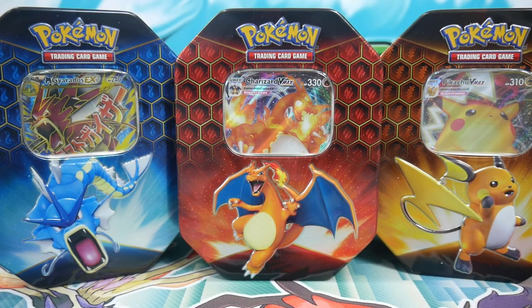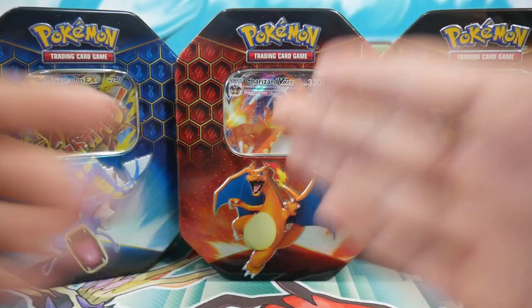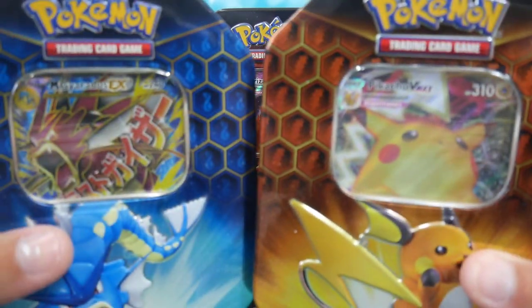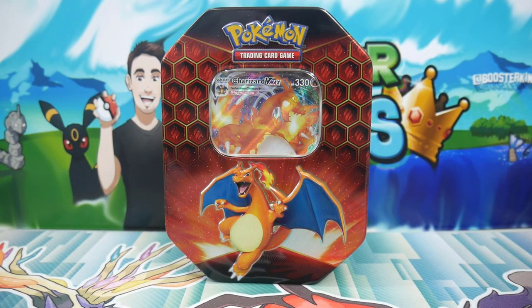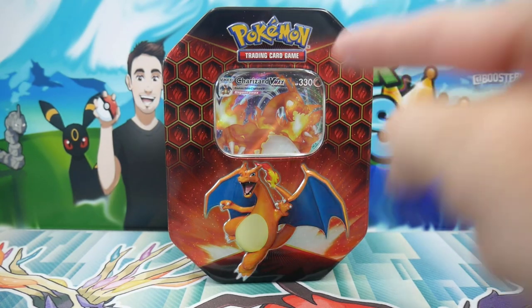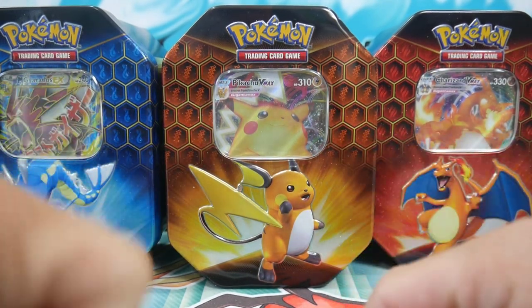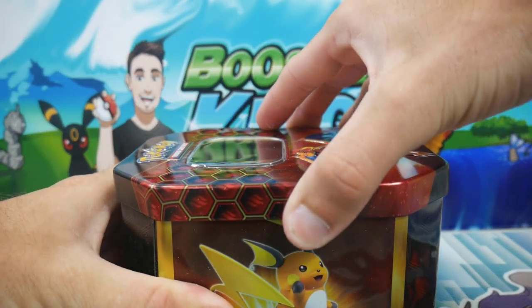Hey guys, what is going on? Booster Kings here with another Pokemon video. Today's video we're doing a custom product I made. I opened up these three tins on Christmas and as you can see there are some different cards in the window. We are going to be opening up one of these for the next three days, so you will see this one in today's video and these two in the coming videos. Let's go - we have custom packs in here with some very very heavy hitters. I believe there's two Evolutions in each tin and the feature card set you can get in each tin. Hopefully we can get the promos - promos in quotation marks - but let's get into this one. Hopefully you guys do enjoy.